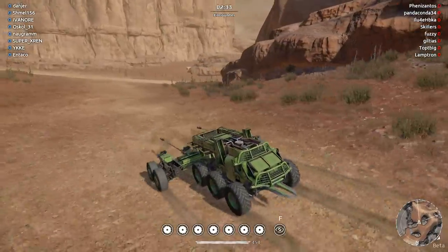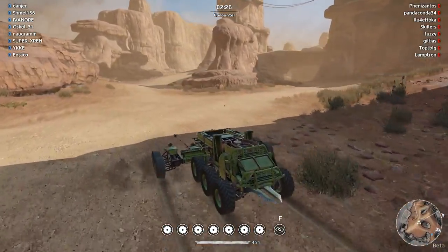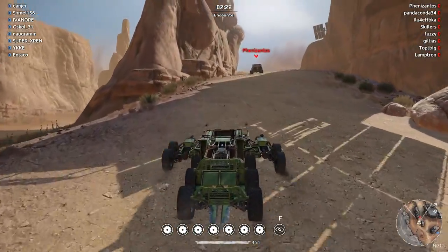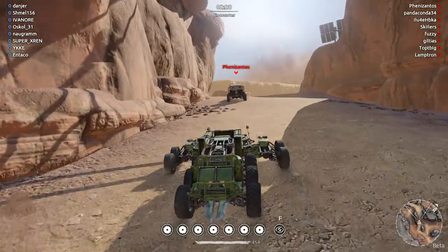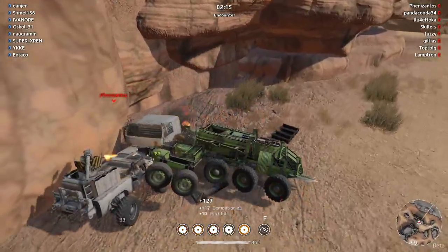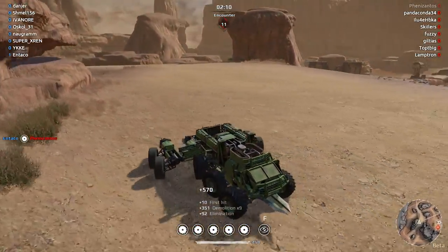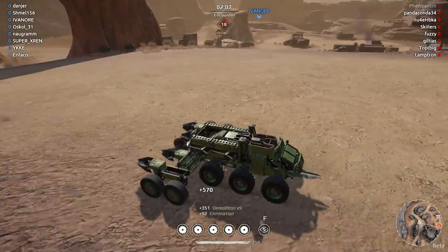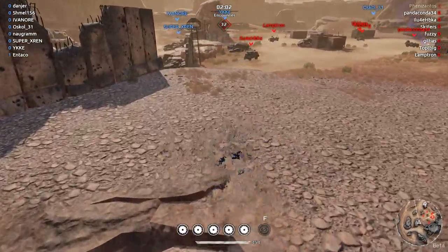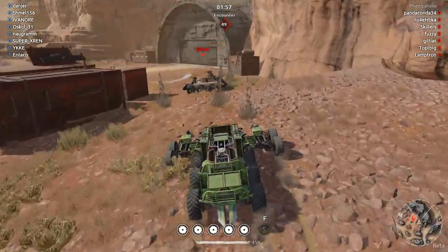We're going to see if we can catch anybody up here. My biggest problem with melee builds is I usually fail to conserve the chameleon until the proper time. This guy has no idea I'm behind him, so I'm not going to use it yet. We're just going to pungee him right in the back and grind him until he dies. And that ought to be an easy kill. There's our first kill of the match. There's a guy in the middle — I'm going to chameleon up right here and hop down. That's the quick way down.